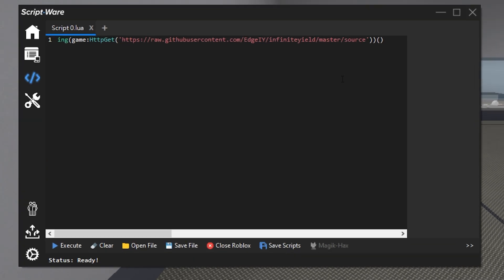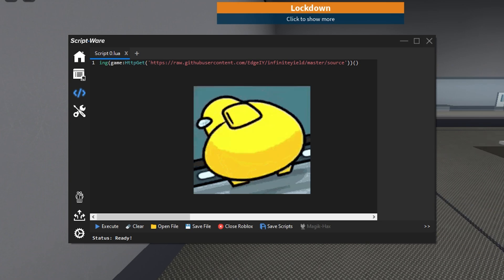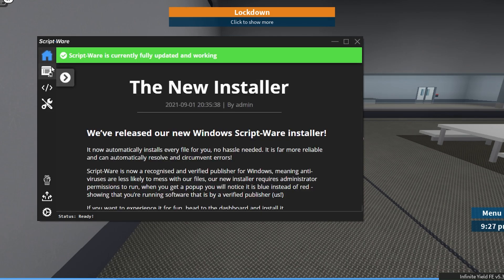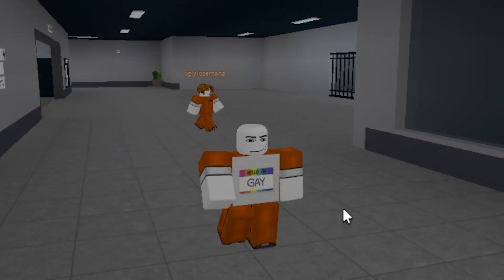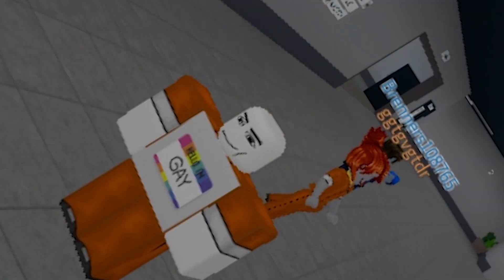Alright, let's have a little look at the Scriptware UI. As you can clearly tell, Scriptware has a very drip design to it. Oh, you can save scripts — that's cool. Holy shit, you can add friends. Only if I had any. That FPS unlocker will become very useful to me, especially when I get like 15 FPS on Roblox games.